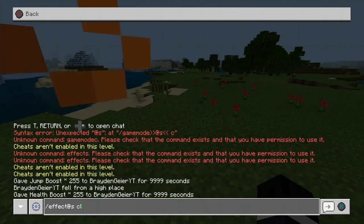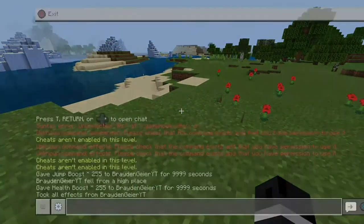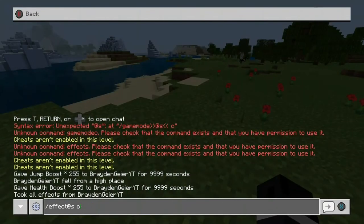Do the same thing but put 'clear' as the effect and it just takes away all your effects, so if you have a bad effect you can use that to remove it.